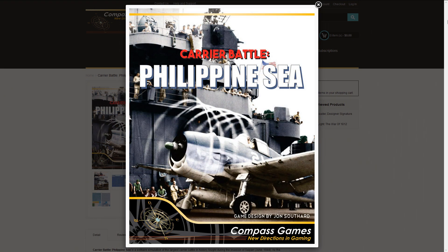Also from Compass Games, we have Carrier Battle: Philippine Sea. Designed by John Southard, it is a solitaire game that recreates the greatest carrier battle in history, during the Saipan invasion in June 1944. The game is based on Carrier, the 1990s classic from Victory Games, but it is a new game with nine scenarios, four of which allow new players to learn the system.